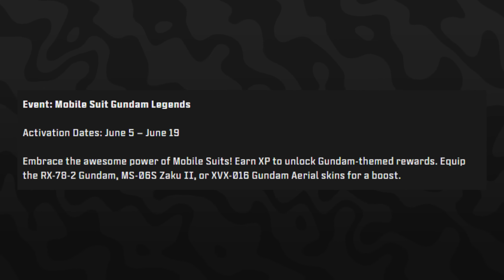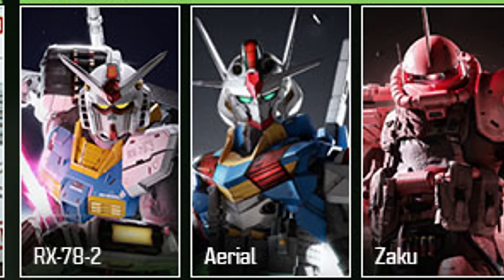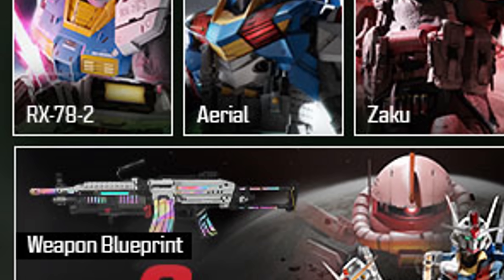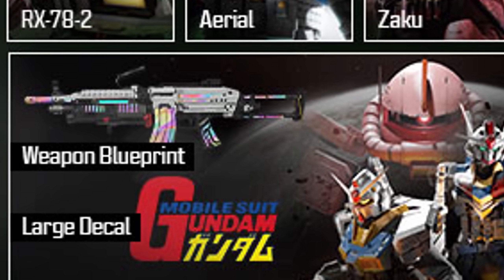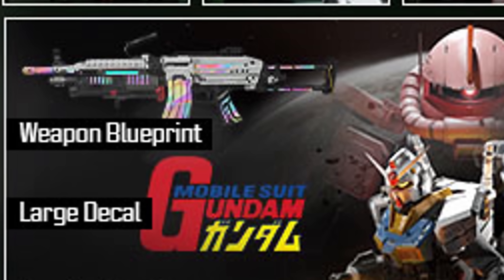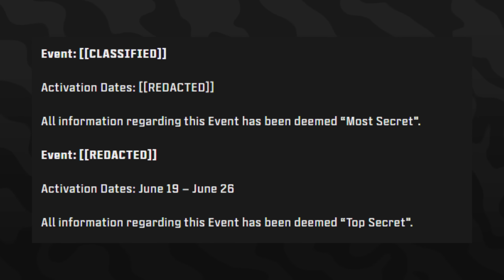The second event, starting a week after the Critical Countdown, is called the Mobile Suit Gundam Legends event. You earn XP to unlock Gundam-themed rewards and can equip the RX-7A Gundam, Zaku, or Gundam Aerial skins for a boost. Because it's an XP boost event the rewards aren't the best, but the mastery reward is a brand new weapon blueprint with glowing RGB LED light effects, plus a large Mobile Suit Gundam decal. Two other events are listed for the first half but are classified, with one running from the 19th to the 26th.